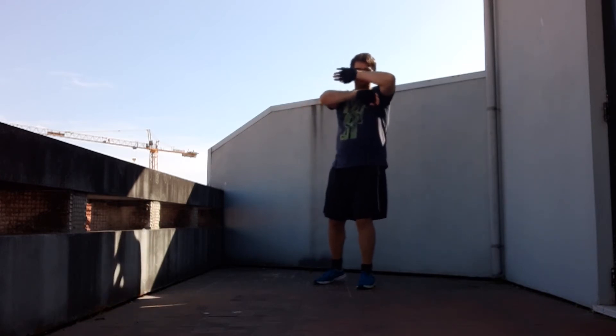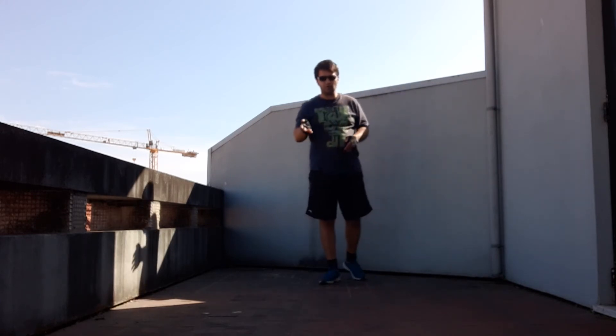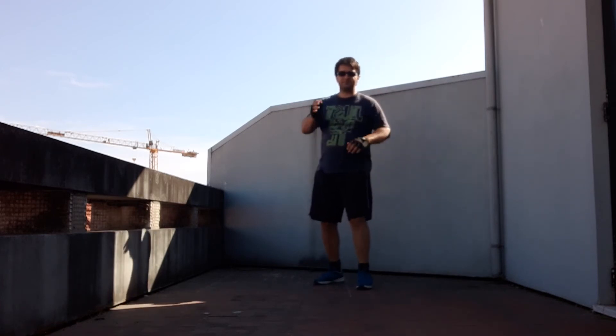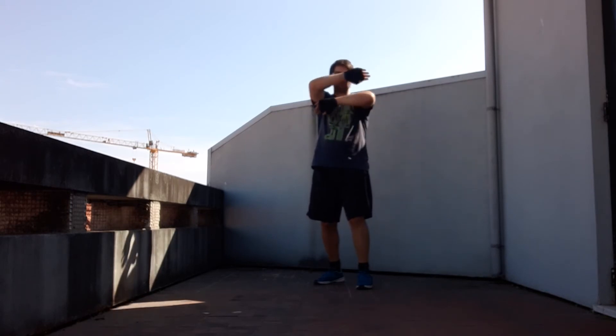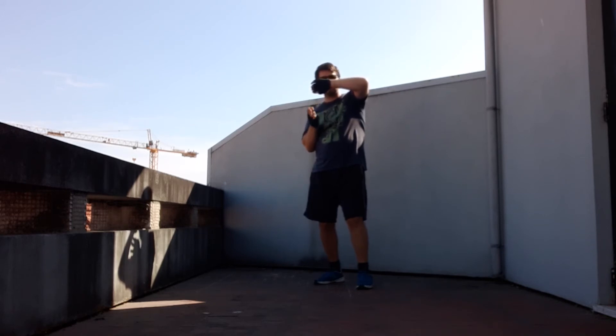It can also be a hook. If it is a hook to your left side, you must protect your ribs — like this — with your elbow protecting the ribs. Or if it is the other side, you do the same. You are protecting your ribs because the punch your opponent is going to execute is a hook to your ribs.